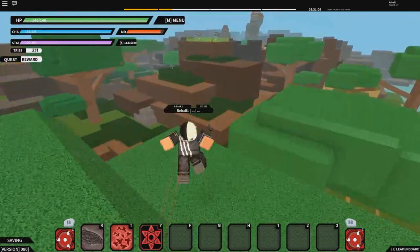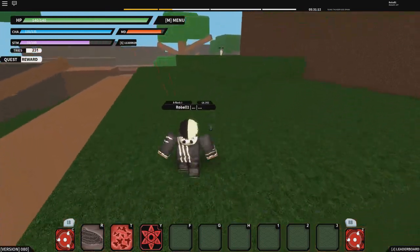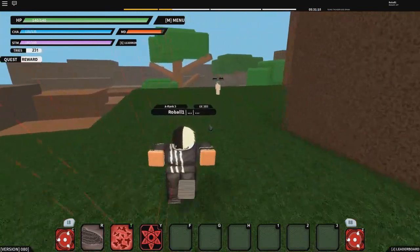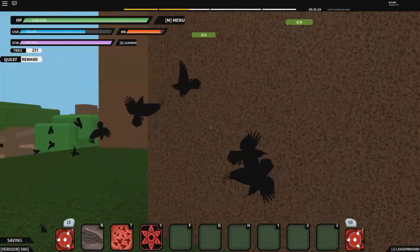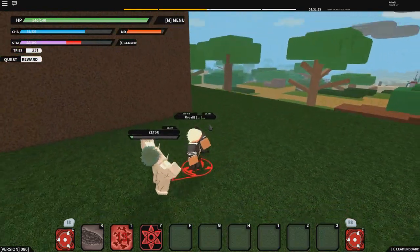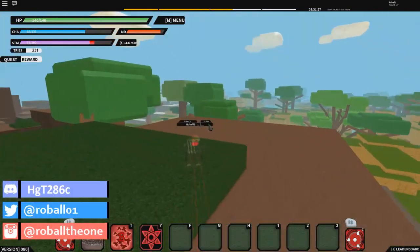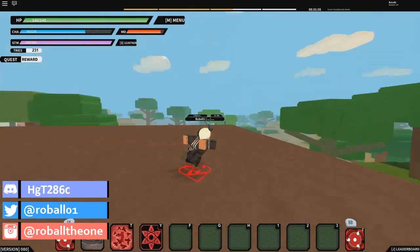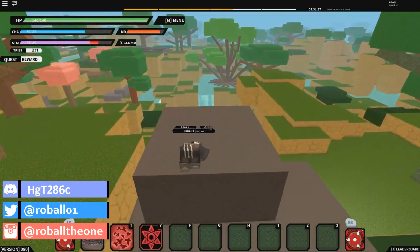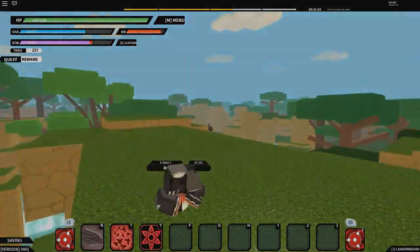Let me show this on Zetsu real quick because I didn't test it on Zetsu. Zetsu is pretty easy to kill and does give quite a bit of exp. I hit the Zetsu — it doesn't seem like I got much exp from it though, so it looks like it's not going to be the best for Zetsus. If you guys did enjoy the video, leave a like and subscribe. Till then, it's Mini Man Robo signing out — see you guys in the next NRPG Beyond video. Any video ideas or comments, drop them below. Peace everybody!